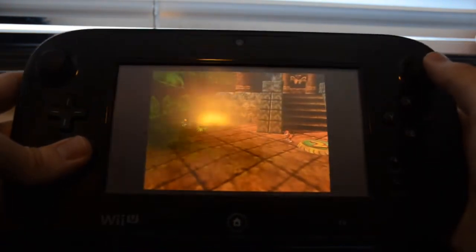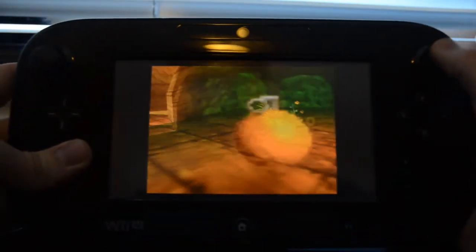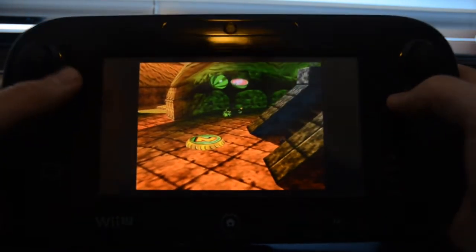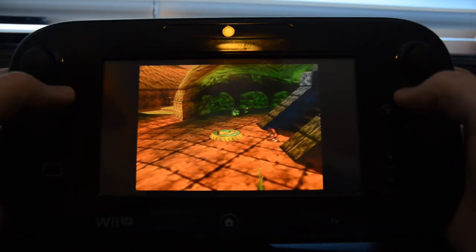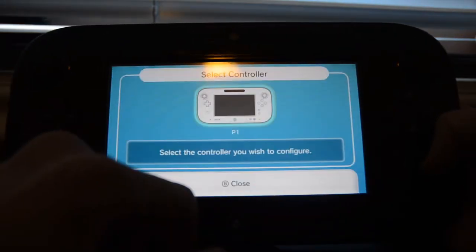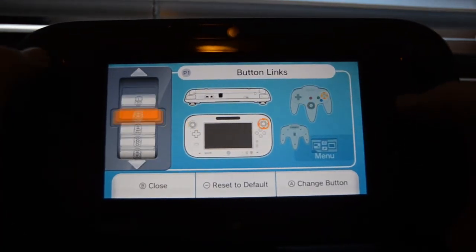With the joystick you're also playing the instrument, so I just accidentally threw a grenade. The controls are really weird. I'm going to show you a little setup I like to use. Right now it's using A and B — A to jump and B to shoot. I'm going to change that to B and Y instead, which makes it a little more like the N64 layout.